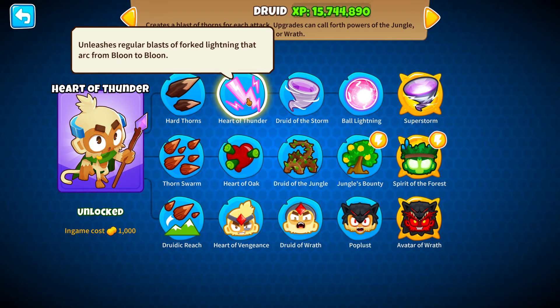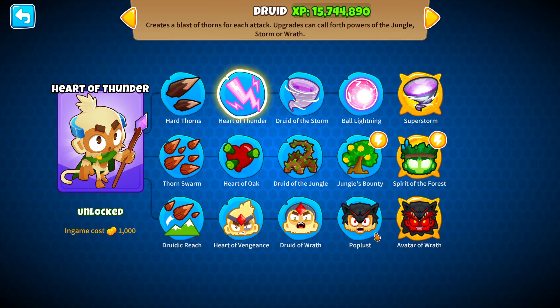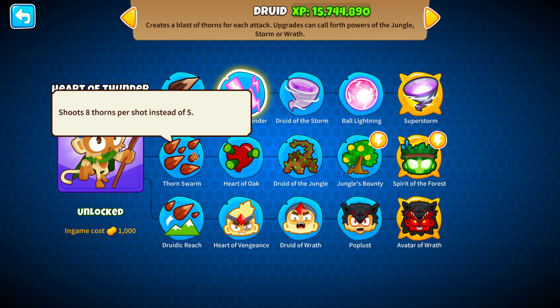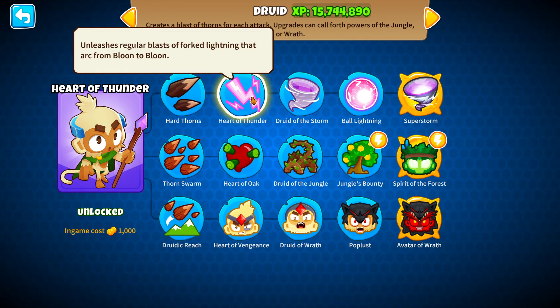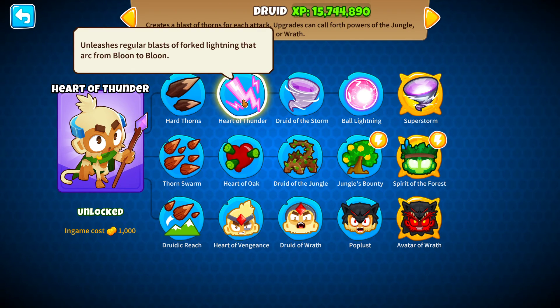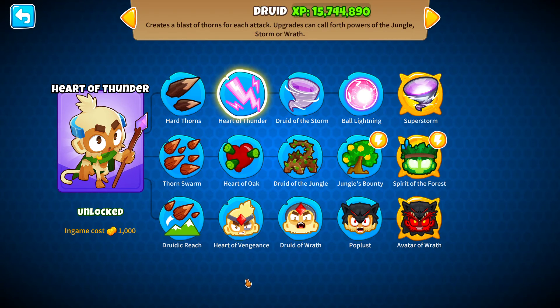When you have the Avatar of Wrath and you have Heart of Thunder, the lightning is gonna do more damage compared to RBE. So the more bloons on screen, the more damage the lightning is gonna do — exactly like Avatar of Wrath works — but now it doesn't work only for the Thorns, it works also for the Heart of Thunder. So now with this huge buff, which is the best cross path? Is it still the 0-1-5, or now with these buffs, maybe 2-0-5 is better?